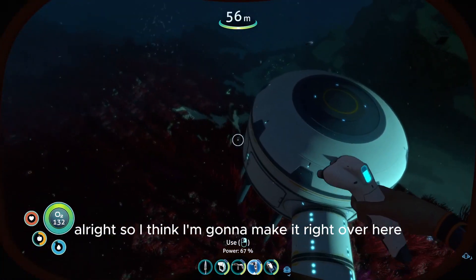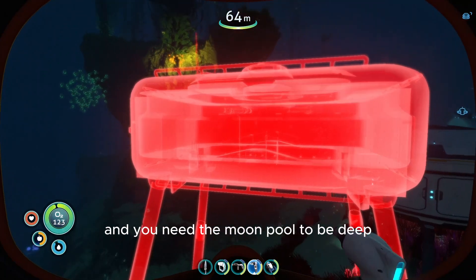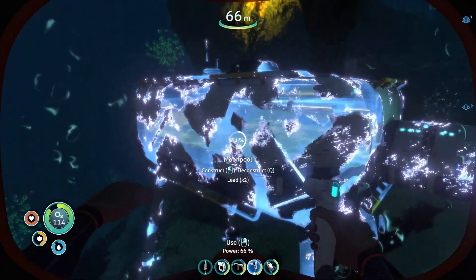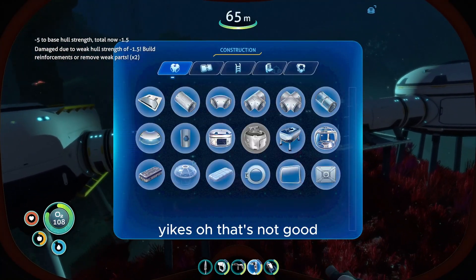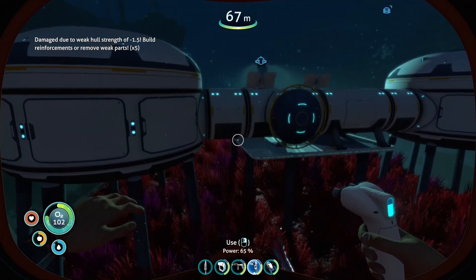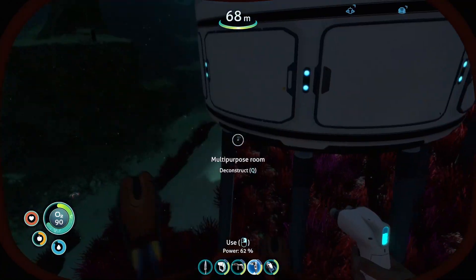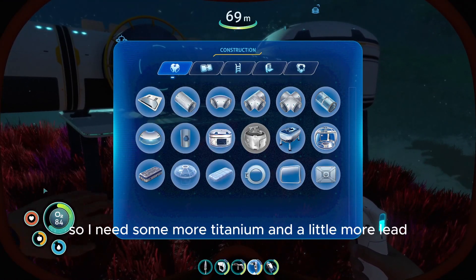I think I'm going to make it right over here, because it's kind of deeper here, and you need the moon pool to be deep so that you don't run into so much stuff. Yikes — oh, that's not good. How do I add some strength? I need to deconstruct this. That's scary. So I need some more titanium and a little more lead, then.